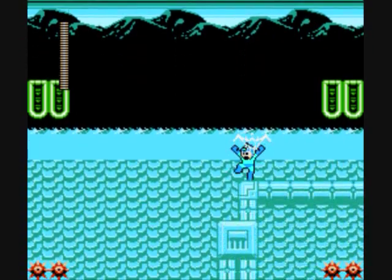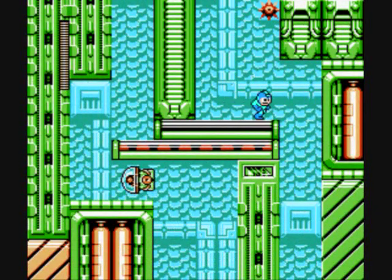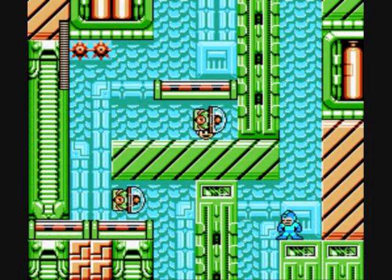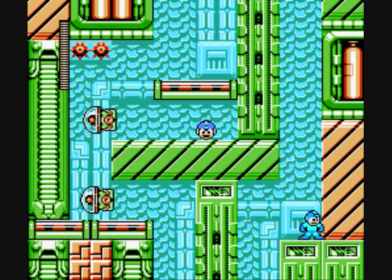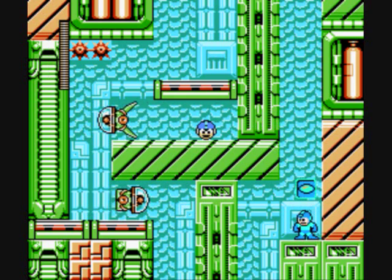I guess we're going in the water. Spike Drop, of course. The more dangerous path is usually the more rewarding one, but all it does is protect us from the enemies over there. I can't grab that through the wall — blast.